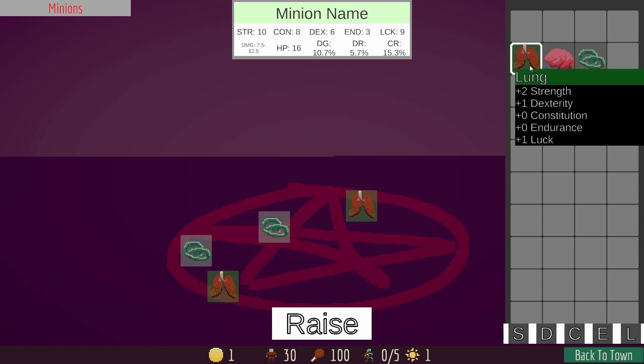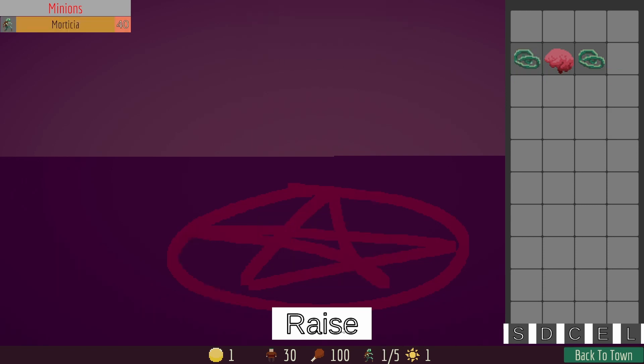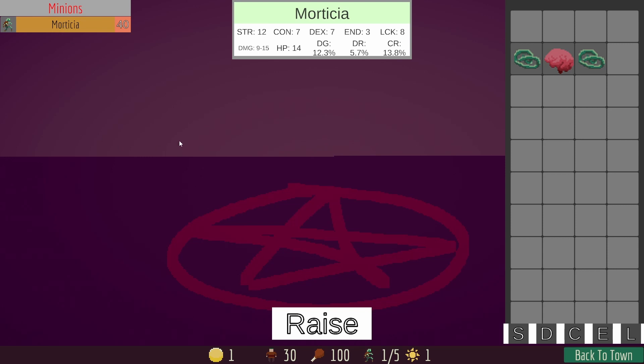If you want, you can also hot swap pieces in and out, both before and after creation. And whenever you're ready, you go ahead and press the raise button, and your zombie will be added into your roster.